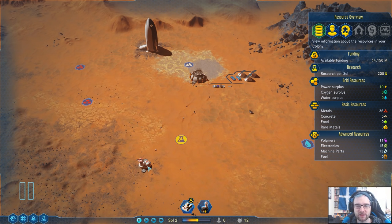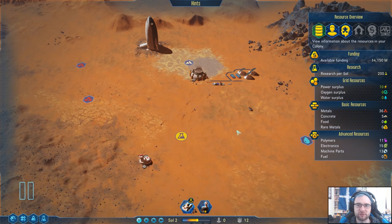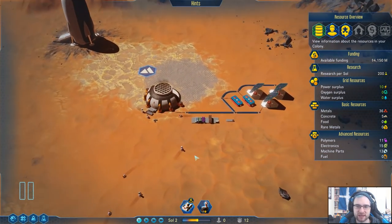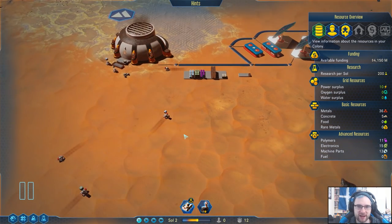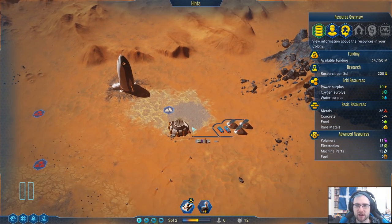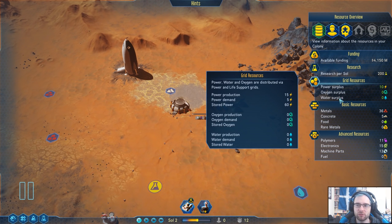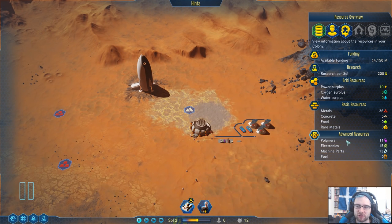We're playing with the Space Y start, which means we have autonomous drone hubs — pretty useful, they don't need power. Our drones are going to build things and fill things with metal. We've built all the things, so now we've got to start working on oxygen, water, and food to an extent — but food you can only get when you get people, and rare metals is later on.